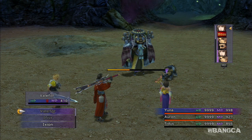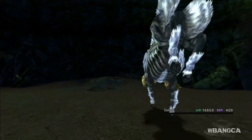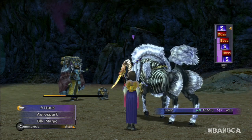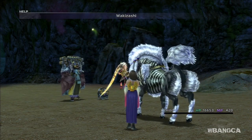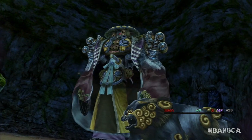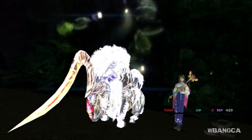Auron is still missing. As you can see the boss is coming up, so you want to summon another aeon. You don't want to take this hit, because if he does one of his attacks that hits all your party, he's guaranteed to do over 9,999 damage and your party is just wiped out. This attack is definitely a one-hit kill, so do not take the hit.